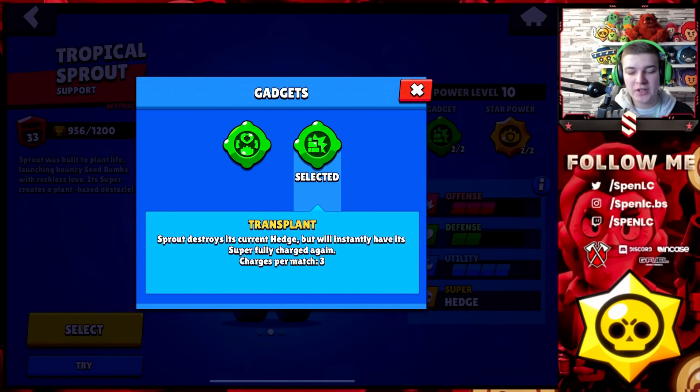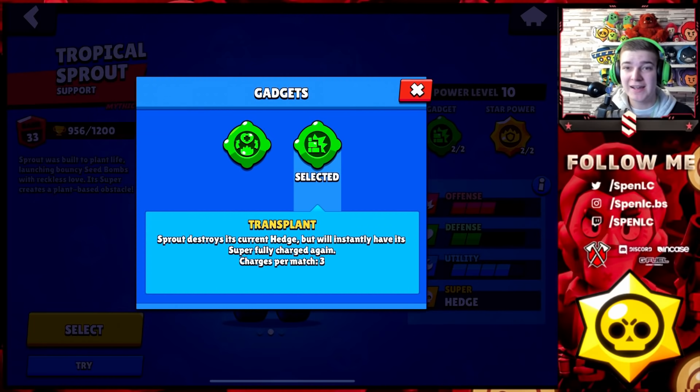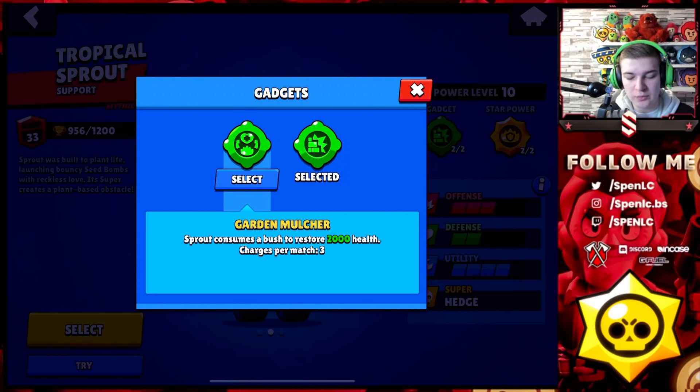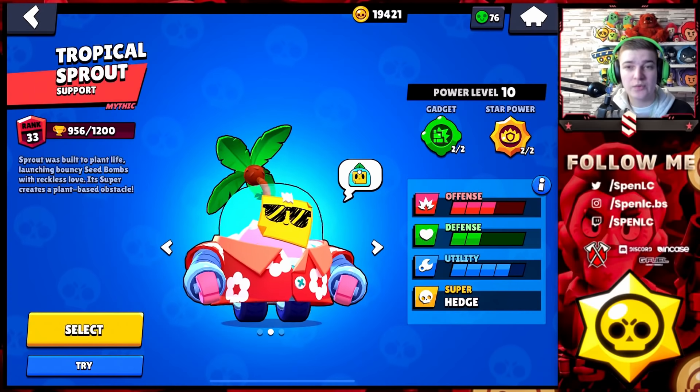Welcome back to a brand new video. Today I'll be bringing you the new Sprout gadget. It's going to be pretty weird — it might shake up the meta a little bit because it looks pretty OP. You can block off two different entrance points with this gadget. The other gadget, Garden Mulcher, is pretty good as well, so it'll be interesting to see how this one compares.